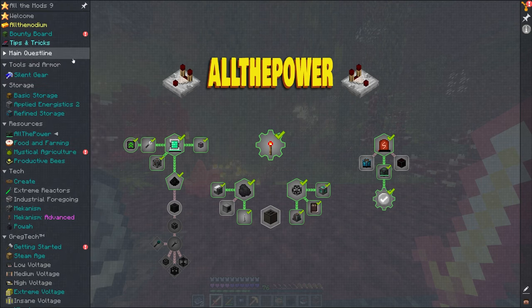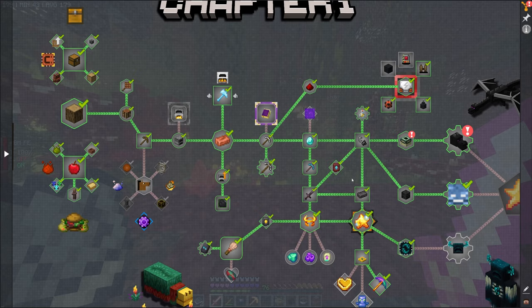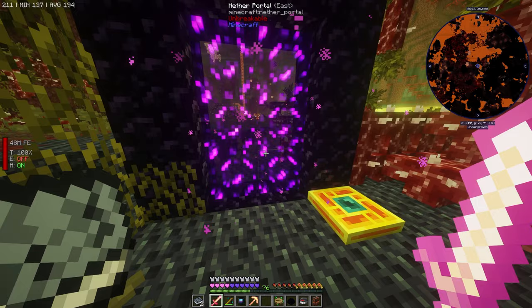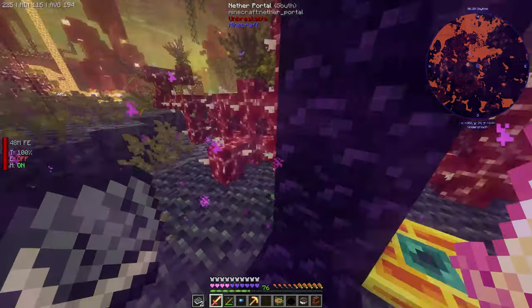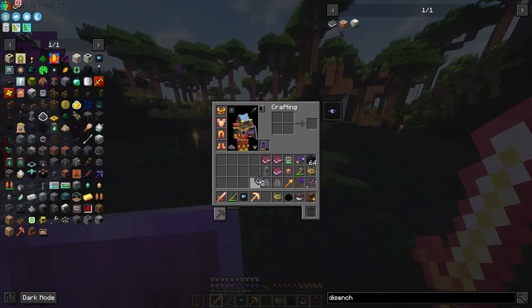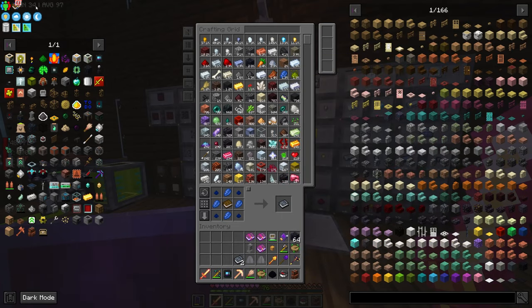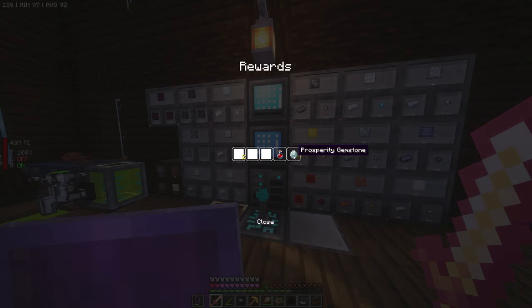Vibranium smithing templates can be found in the nether inside of bastions — look for suspicious soul sand. We found the first netherite upgrade in the bastions as well, but those were netherite smithing templates. Now we need to find the vibranium smithing templates in suspicious soul sand — okay that makes sense. Do we have our brush? We don't have our brush. Time to go back home, because I'd like to upgrade to vibranium once we get it, and then we can have the big boy pick.